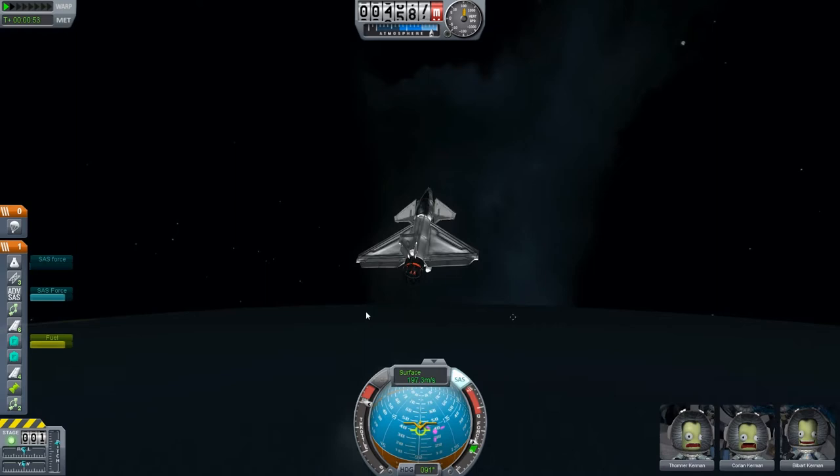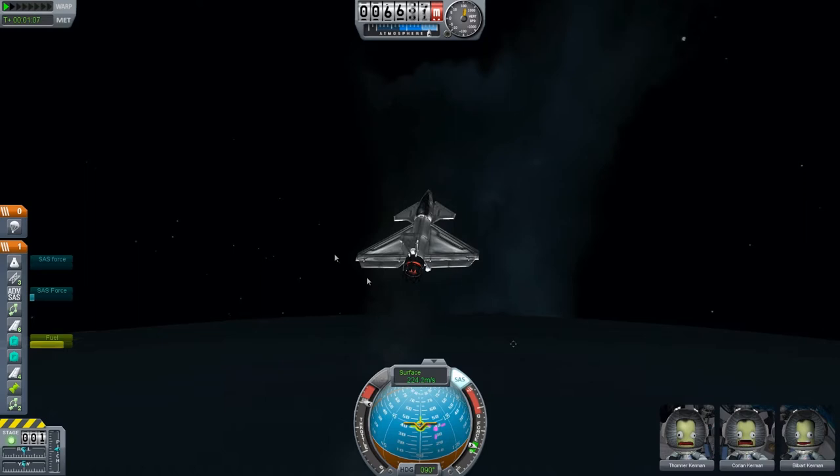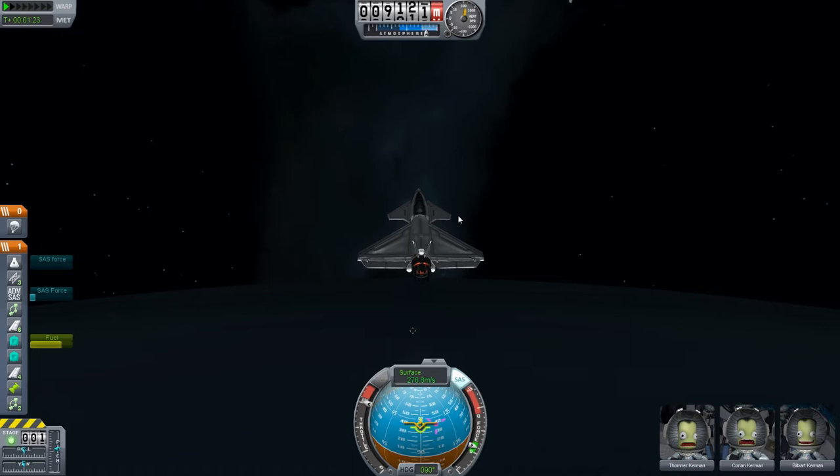I'm going to do a little bit of trim to make sure we stay in an upward position. As you can see, my plane's slightly turning downward. What you can do is turn on trim — you hold down Alt, and then press S a couple of times, and that can keep the nose in the air. And if you want to clear all that, just hit X.